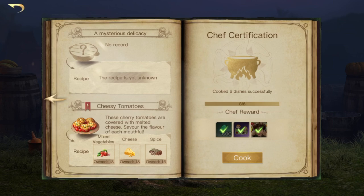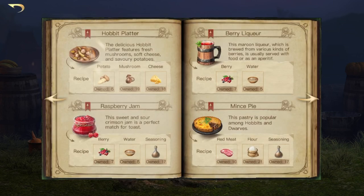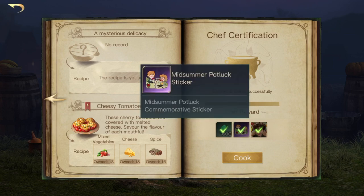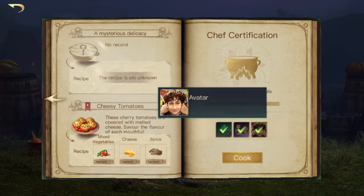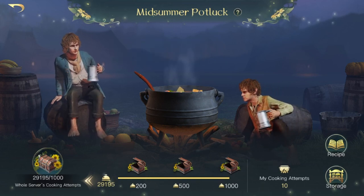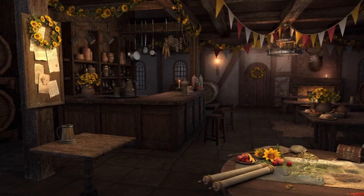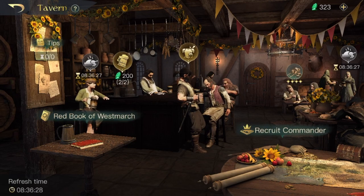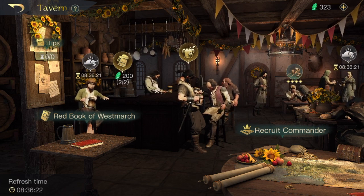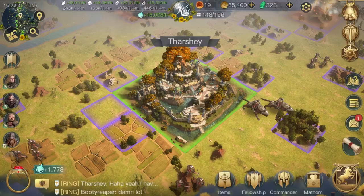If you are able to cook six of these dishes — not just the ones you start off knowing but even the ones you find out the recipes for — any six of those will get you the chef certification reward, which is 600 gems as well as a midsummer potluck sticker and the avatar. When you cook them, they go into storage and you can gift them to the people asking for dishes back in the tavern. In nine hours they will ask for a new dish, and I can gift them a dish and in return get some gems or speed ups.